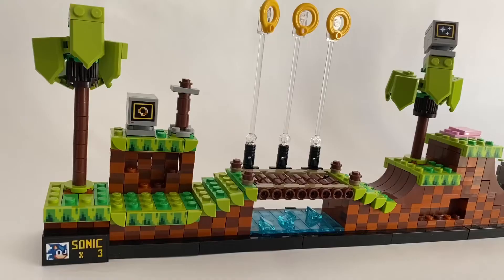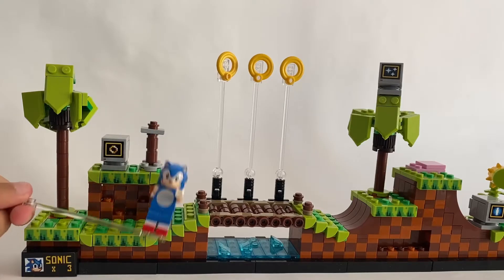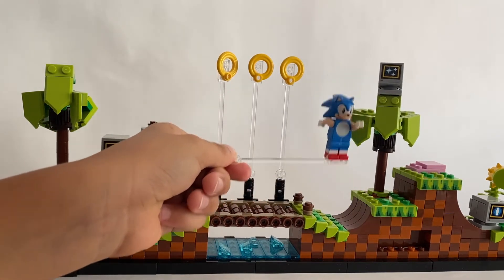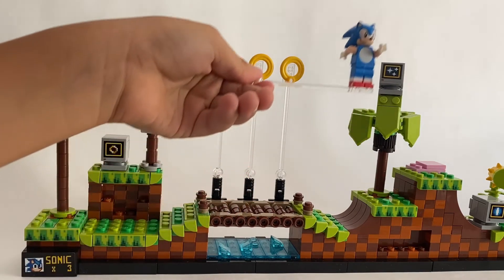Let's see what I've got. I added a first platform, and after that I added a trampoline with a palm. You can see the new screen of invisibility.